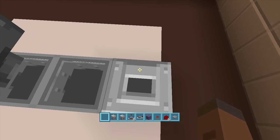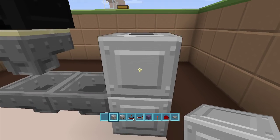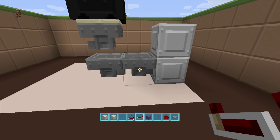Right on top of the dropper, jump on top, go into sneak mode, pull out your dispenser, and put it facing upwards off the top of your dropper. Confirm it says 'dispenser.' We no longer need our dispensers or droppers in our inventory.